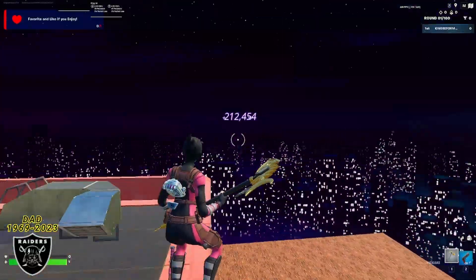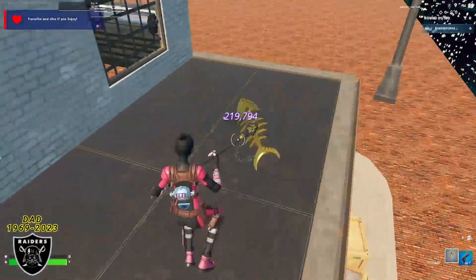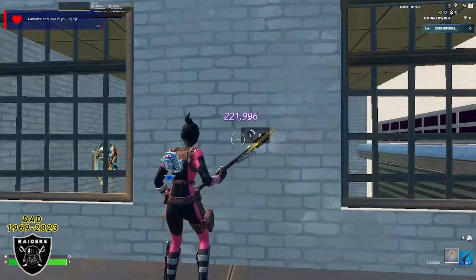Right there as we shatter through the 200,000 XP mark — for the final boost, jump off this ledge over here and land on the shorter roof. Right in the middle of the brick wall is the final XP boost.